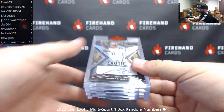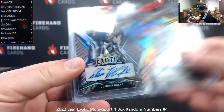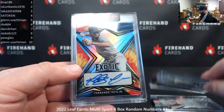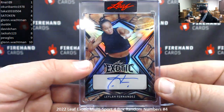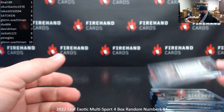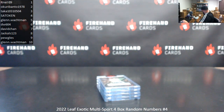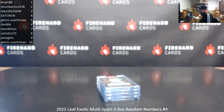Alright, these are the four hits: number two of ten, Damian Lillard; number two of eight, Dominic Hasek; number three of six, Fernando Tatis Jr.; and number two of five, Layla Fernandez. That's break four — thank you for joining in, thank you for your support of Firehand Cards. Congrats to Okuribato and Taka — those are the two guys that walked away with all the hits. Spots two and three ruled. Break number five spots are in the store as of right now. Till next one.